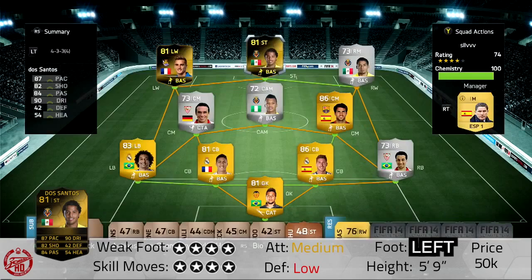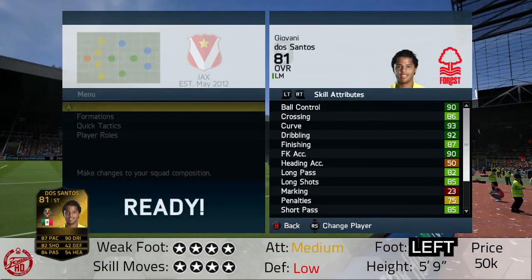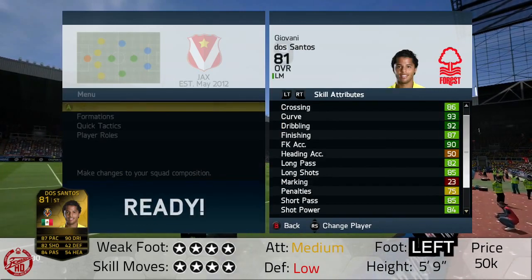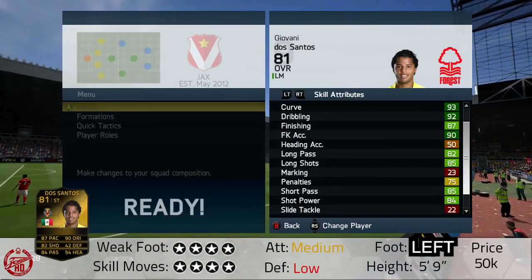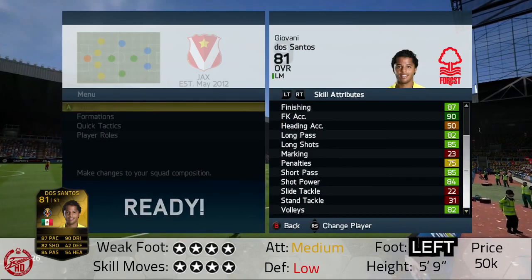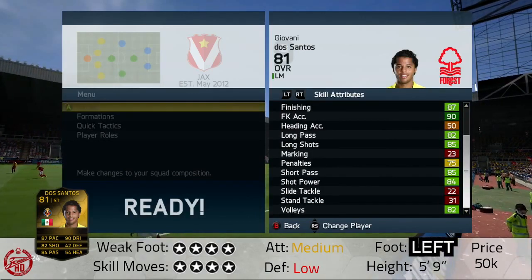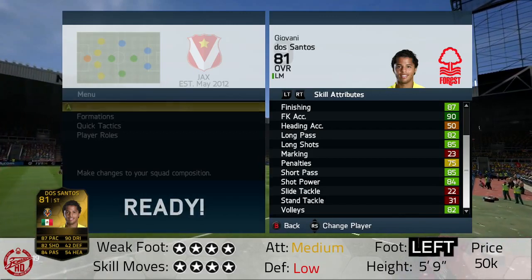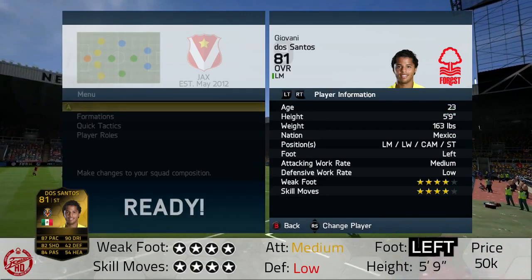All in-forms end up going very low this week because there are so many packs open and so many on the market. He has four-star weak foot and four-star skill moves, which I love on a player. Medium-low work rates, which is brilliant because it means he doesn't lose stamina but he's always in the positions you want him to be.